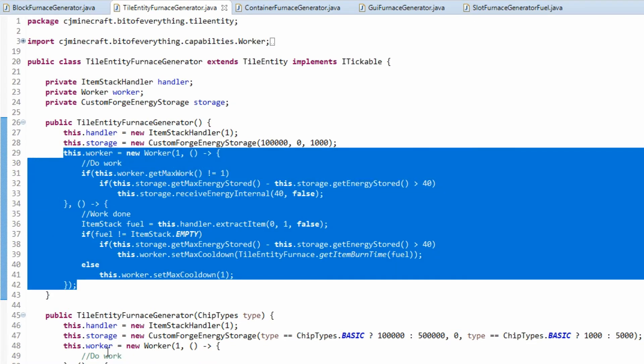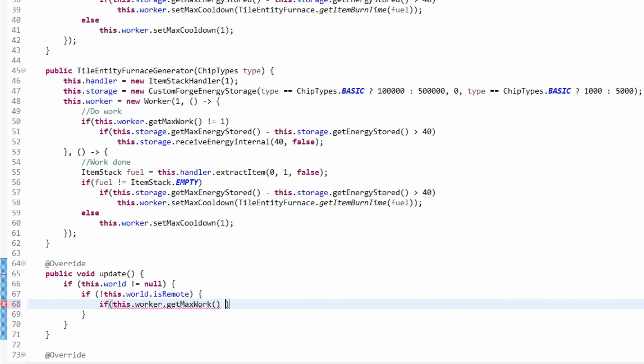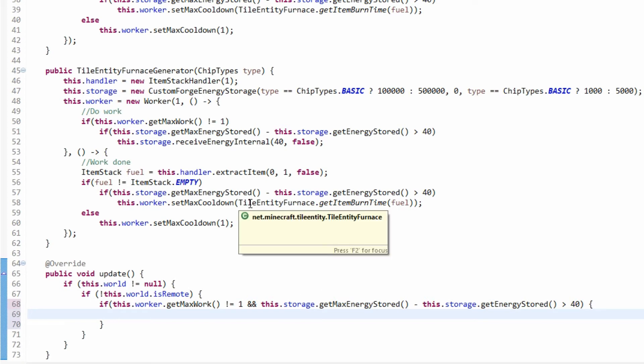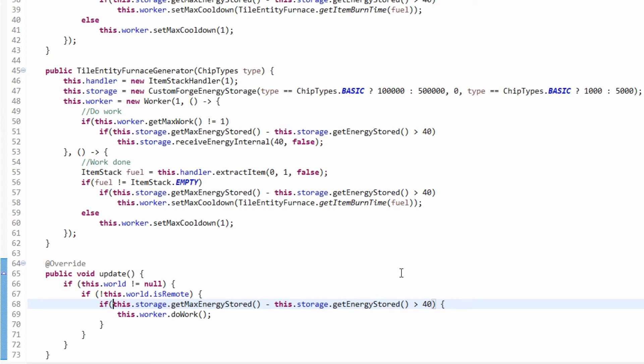We copy this over to the other worker section just to make sure it does work. If this dot worker dot getMaxWork is not equal to 1 — meaning we're burning through something — and we make sure we're not full with the same check, then if there's space we'll fill it. If it's full we're not even going to try and do work. So as soon as we've got enough space we're going to start doing work again, which is correct.